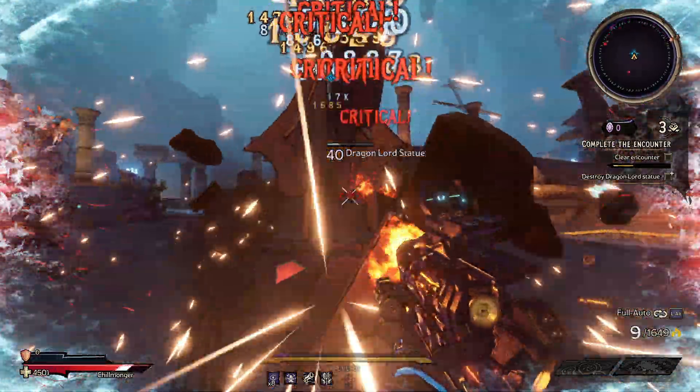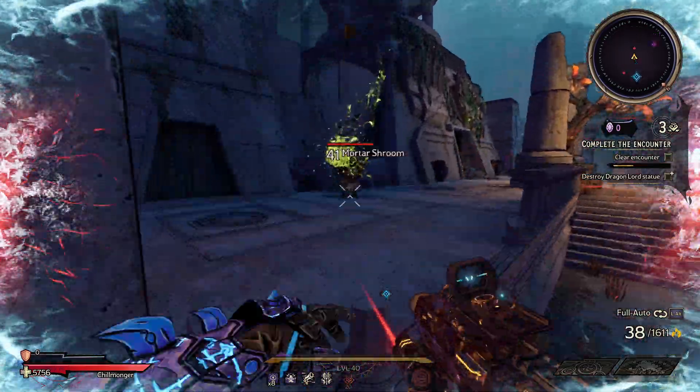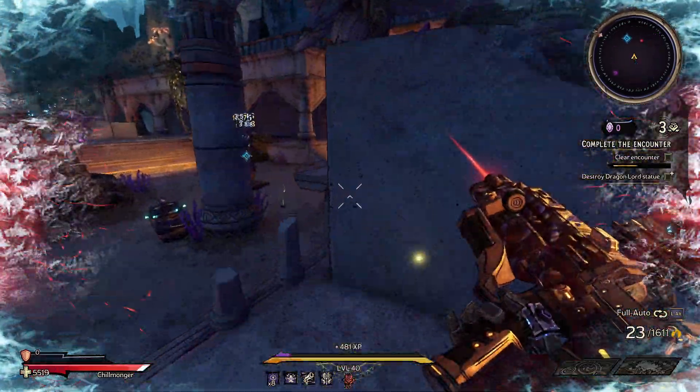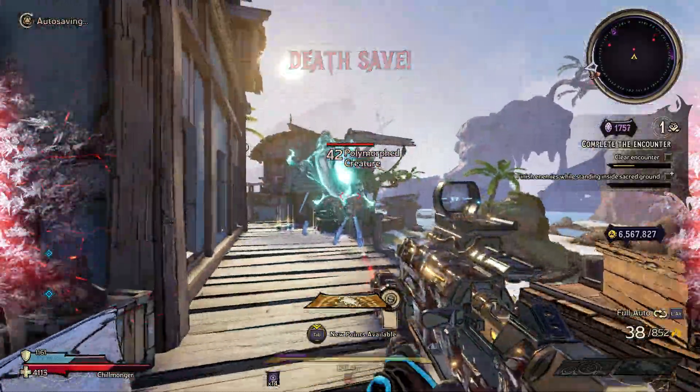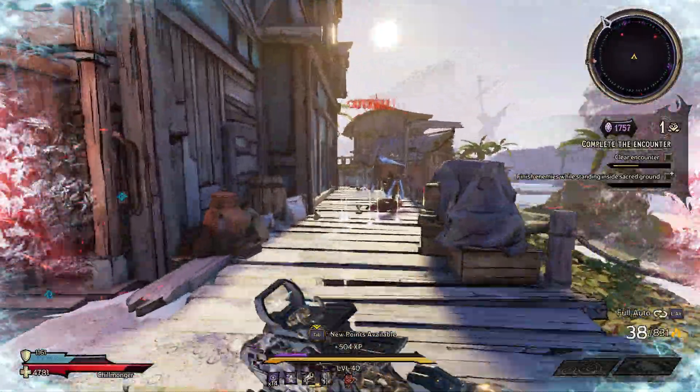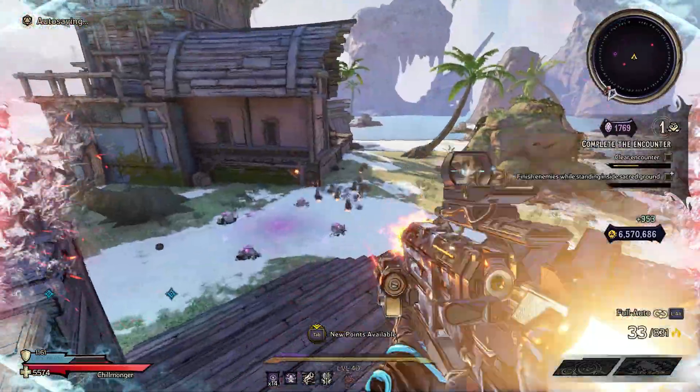A lot of builds right now are based on companions and spell damage, so I wanted to bring you guys a fresh gun build that's going to do some crazy stuff. If you watched my SMG go-bird clip, this is that build — you're going to have insane fiery damage and reload speed bonuses.